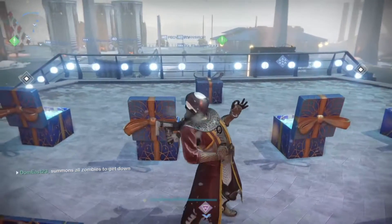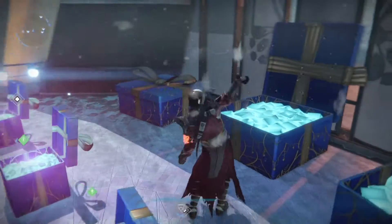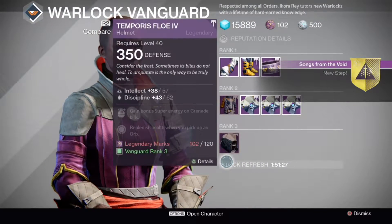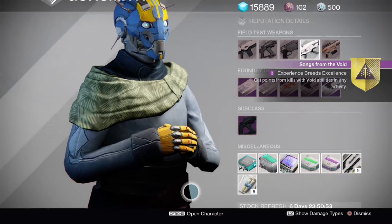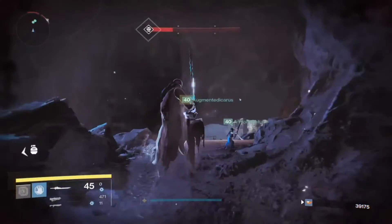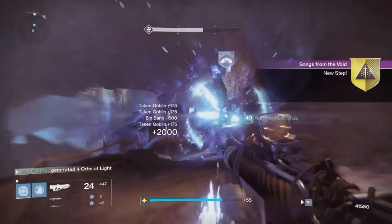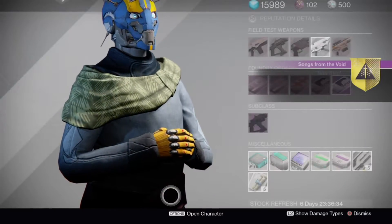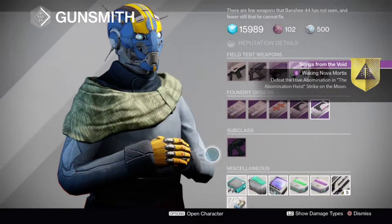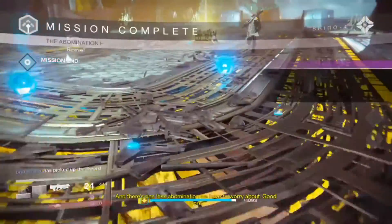Once you open up the box, it's going to give you the quest line for the Nova Mortis. You have to go talk to Ikora Ray, and she's going to tell you to go talk to Banshee, the gunsmith. Banshee will tell you that you need a bunch of void kills — you can do them in any activity, it doesn't matter where. Once you get those void kills, go back to Banshee and he's going to tell you to jump into the Abomination Heist strike, which is the hardest version.